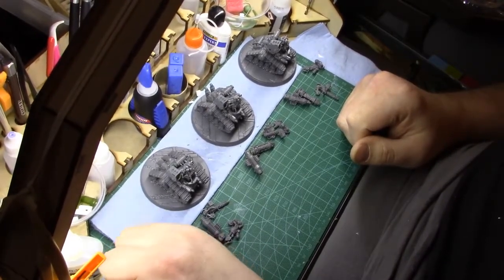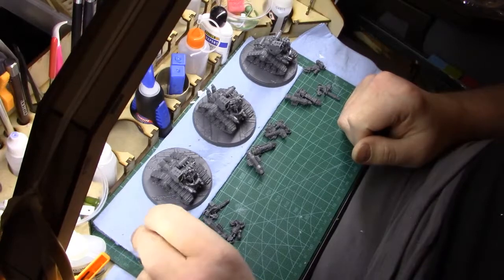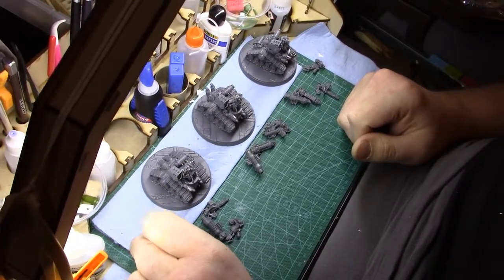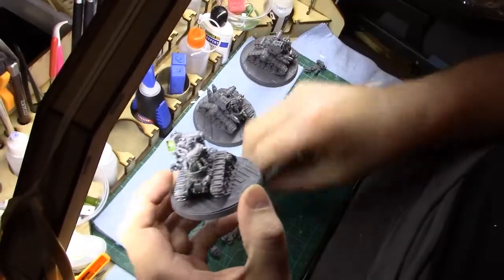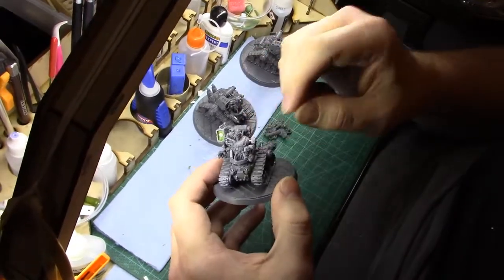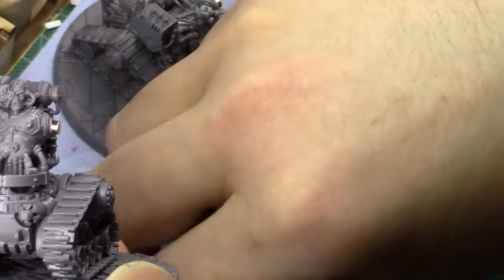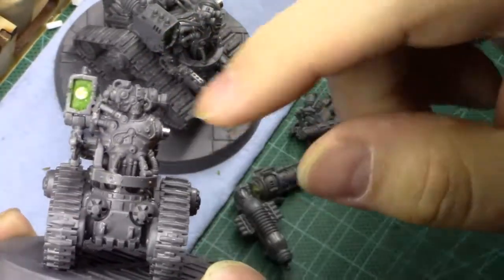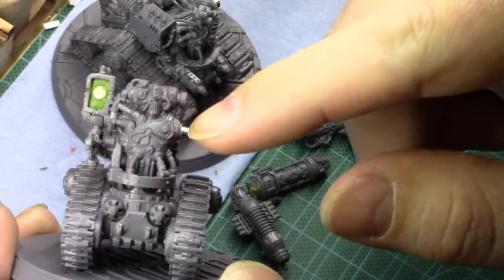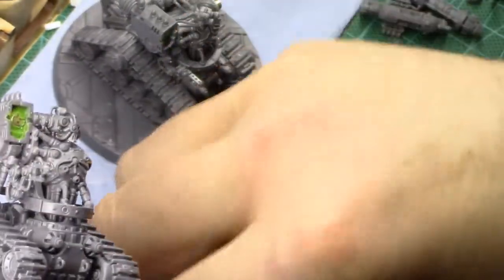In the last video, we went over my Breacher Destroyers, and I was going to try to magnetize them to get both Breachers and Destroyers. That proved to be more difficult than I anticipated, so I built Destroyers, but they are still magnetized. They can switch between the Flamer, I believe this is a Phosphor Serpentina, or Meltagun. And I left this sticking out like the post that would originally be there, and then I magnetized the plasma and the grav.